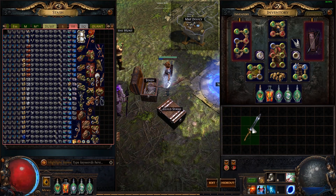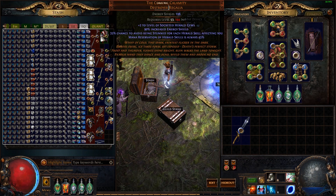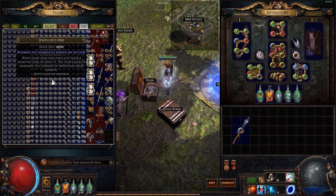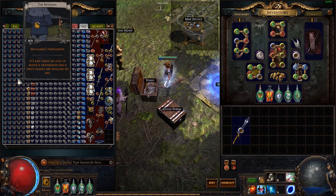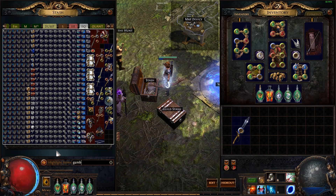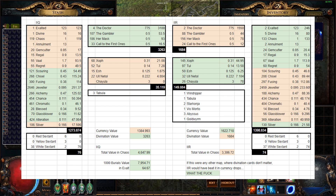It's better for increased item quantity for div cards, but it's better for money if you do item rarity — that's the unexpected result. I do have a sheet with everything that dropped and I'll put it over the screen now so you can pause it, or you can go to the description and there's a sheet there.